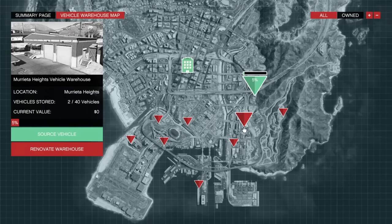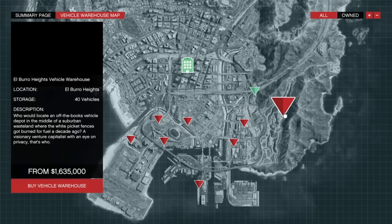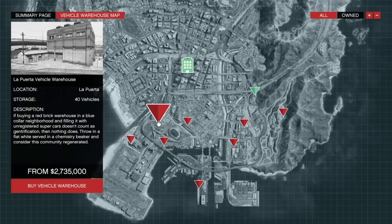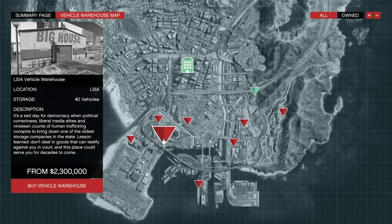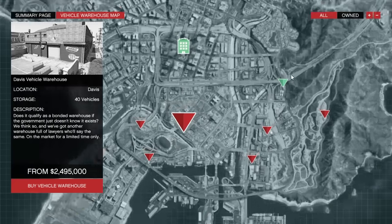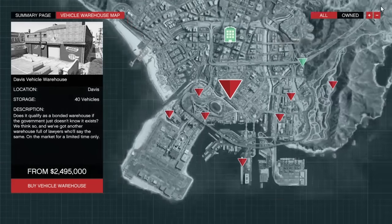There are nine different warehouses, and they range anywhere between $1.5 million to just over $3 million. I recommend just going for the $1.5 million one. I do like location and will pay more for better access, but if you're on a budget, just go with the cheap one. Don't worry about the upgrades. So far we're at $1 million for the CEO office and $1.5 million for the cheap warehouse — basically $2.5 million total.